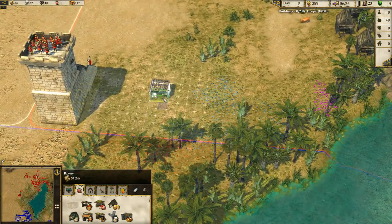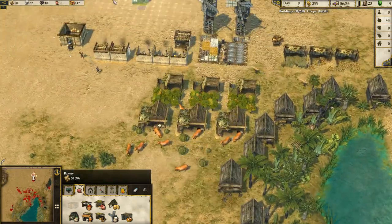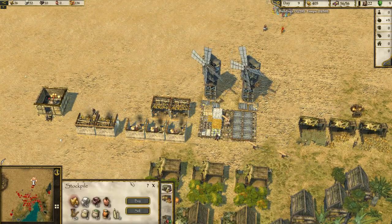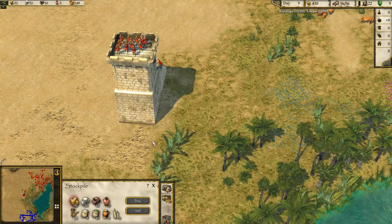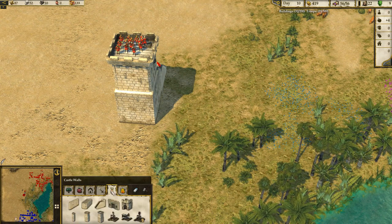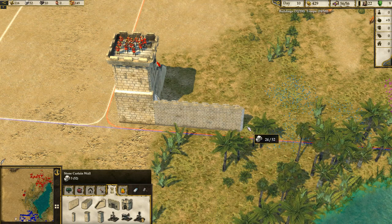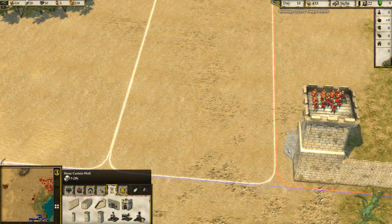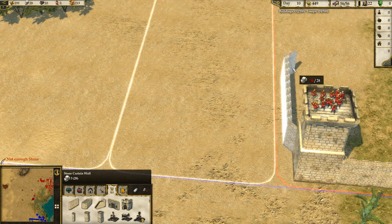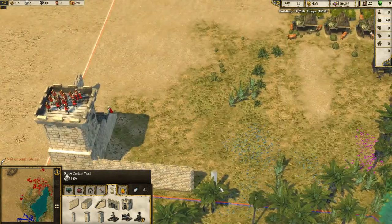We desperately need more troops, so we'll put some walls in for protection and then get the old troops going. We can do a little bit of curtain walling around the castle — just so they've got to walk a bit further. It gives our archers more chances to do damage.